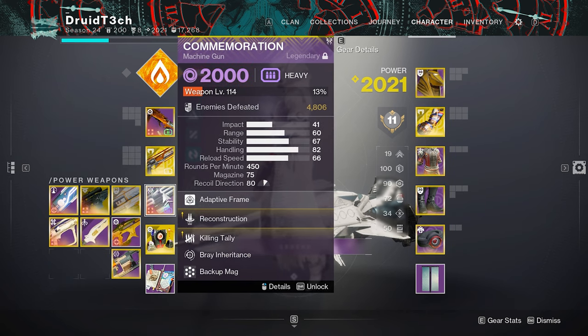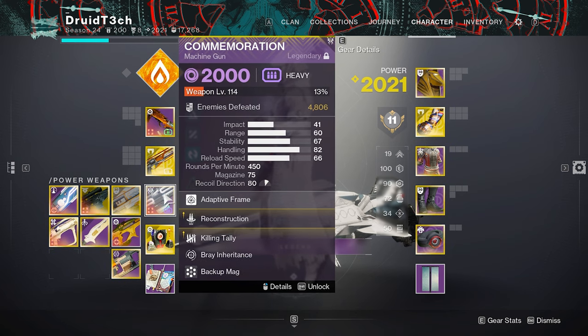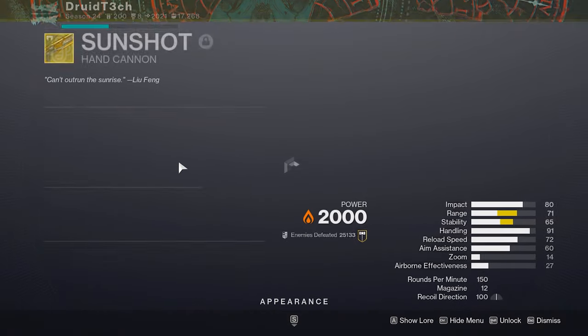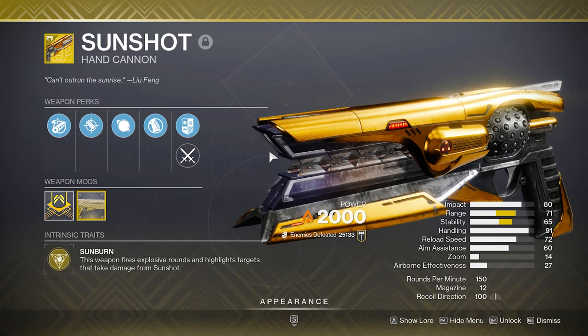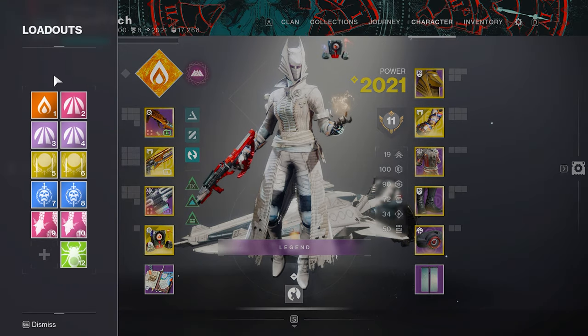I'm using Commemoration to have uptime on abilities, and Lost Signal for ad clear — it can check down a major to maybe even a boss. Commemoration is there for clearing ads and chunking majors or boss-like enemies. Sunshot is there for just being Sunshot — it can't be outclassed at this point. I get it that it doesn't have Incandescent or any way of doing scorch shots, but Sunshot is just strong.